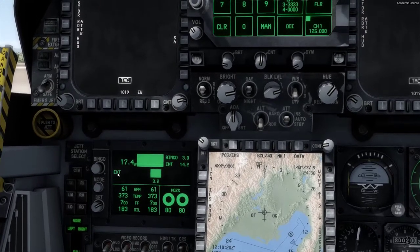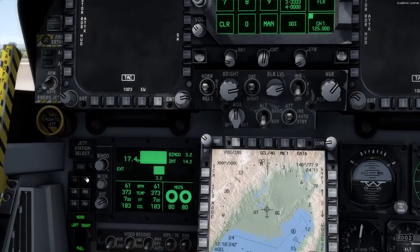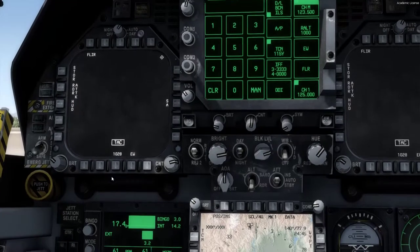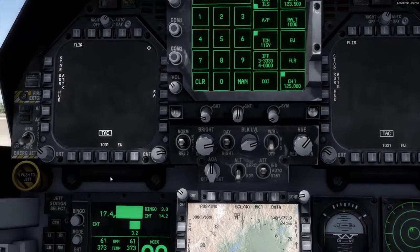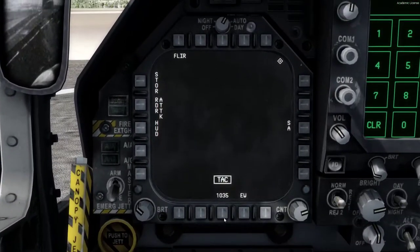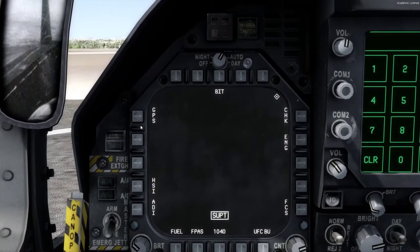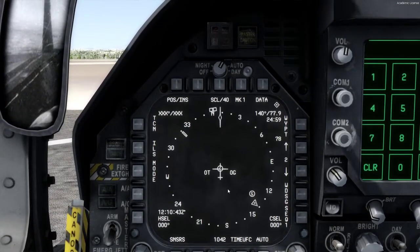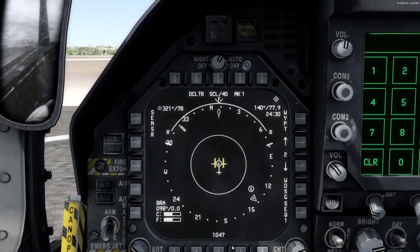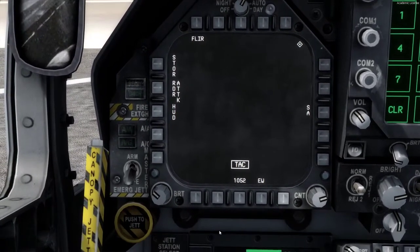Pretty much all the buttons here do work. Be ready to read a lot, because this comes with online documentation. You will find yourself with a very, very detailed simulation of the FA-18. The multi-function display buttons also work — you can pretty much click on them to oblivion and they work very, very fine.